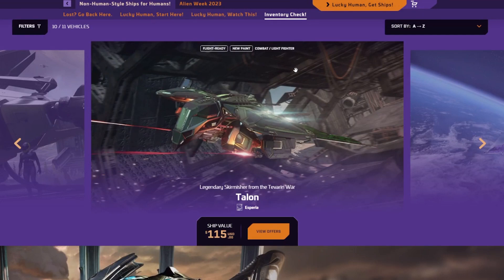So here we have the Talon. As you can see, it is $115 US dollars. In-game it costs 1.8 million. It comes with two size 3 missile hardpoints, which means you can carry up to two size 3 missiles. For weapon hardpoints, you have two size 4 weapon hardpoints and two size 1 shields. It has the same shields as the Gladius. It has bigger guns, but it has one less gun, and it has less missiles. For its accelerations and Gs, it's higher than the Gladius — it has a 24.4G tricord.